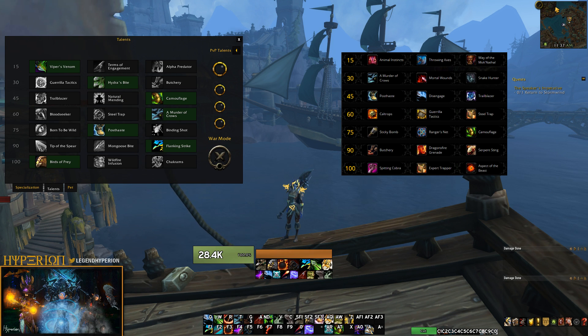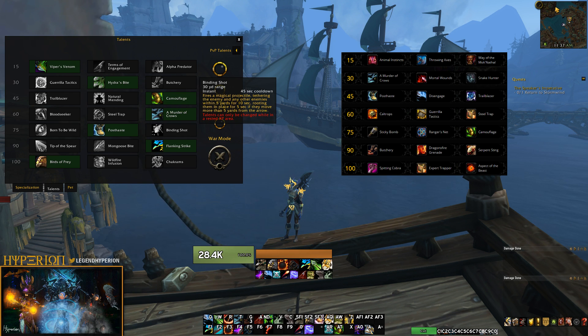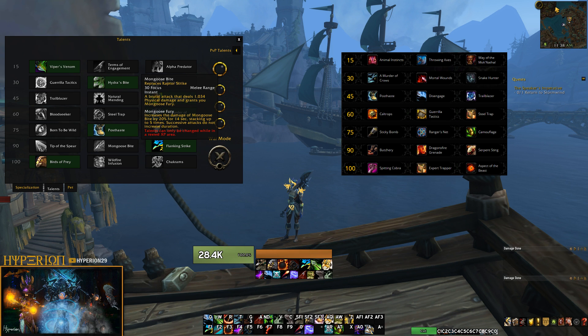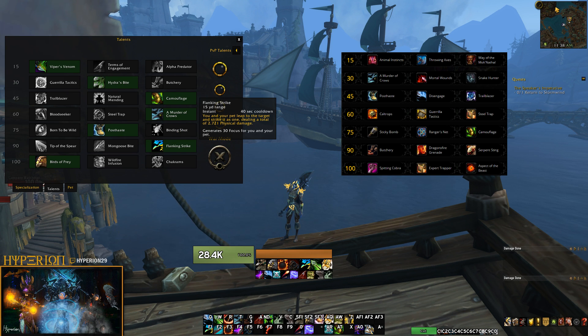In tier 5, Sticky Bombs and Ranger's Net were removed, and Camouflage was moved to tier 3. We get a new talent in Born to be Wild, which reduces the cooldown on Aspect of the Cheetah and Exhilaration. Running Born to be Wild along with Natural Mending means you'll have Exhilaration up very often. Post Haste was moved to this row and still works the same way, and we also see the addition of Binding Shot, but now it is a root instead of a stun. In tier 6, Butchery was moved, Dragon's Fire Grenade was removed, and Serpent Sting was made a baseline ability. Tip of the Spear is a new talent that increases Raptor Strike damage every time you Kill Command, stacking up to three times. Mongoose Bite works similarly to how it did as a baseline in Legion, now made into a talent. Viking Shrike is a focus generator and gap closer that deals a decent amount of damage.